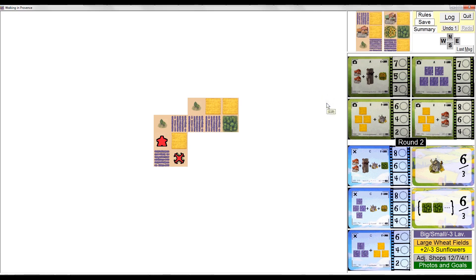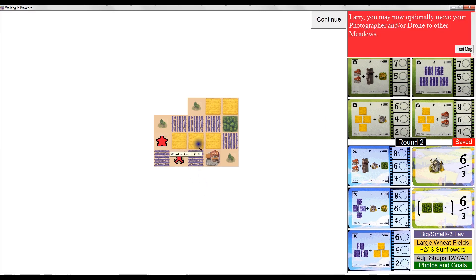For the second turn, I'm going to take this card, rotate it 90 degrees left, and put it here. I've created a patch of three wheat and a patch of three vertical lavender, and I've got a pizza shop down here — you can see the little slice of pizza on the roof.